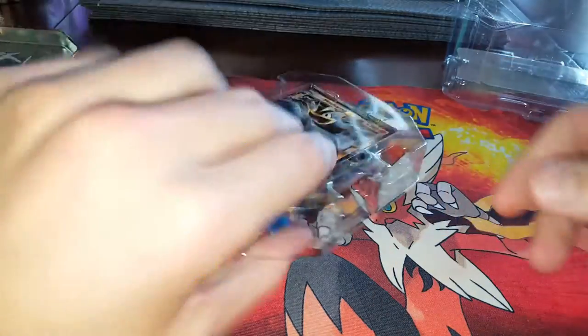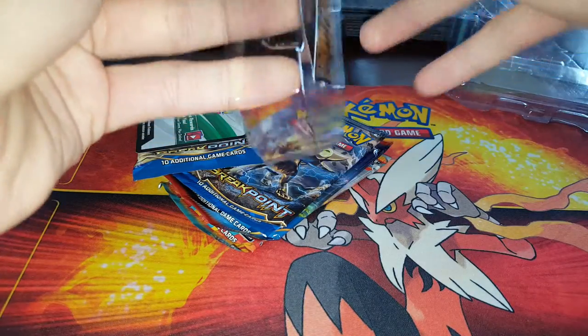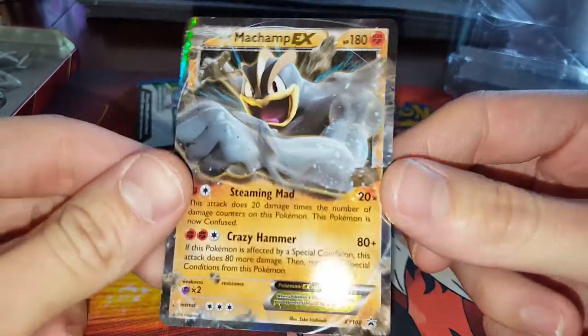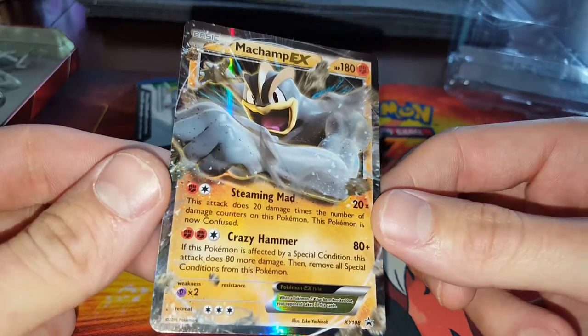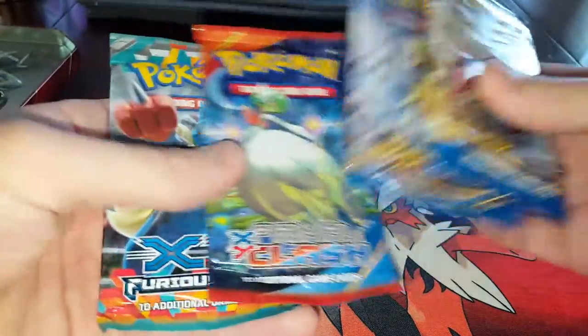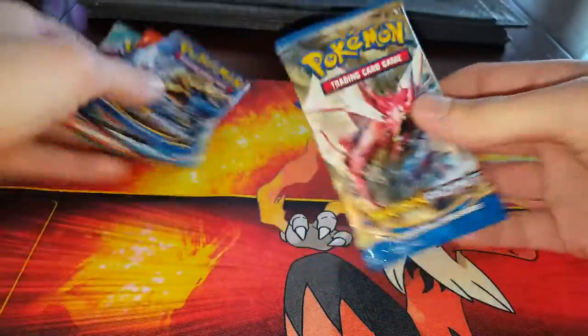We're gonna start with Machamp — I'd say the least interesting of the three. But Machamp goes back, because when the very first Pokemon cards came out with that first starter deck, it came with a first edition holographic Machamp and it was awesome. Now in 2016, Machamp EX has 180 HP, up from I believe 100 HP back in '97 or '98 when that starter deck came out. Anyway, here we've got four booster packs — two Breakpoints, a Primal Clash, and a Furious Fist.